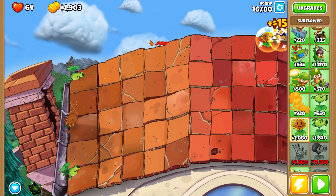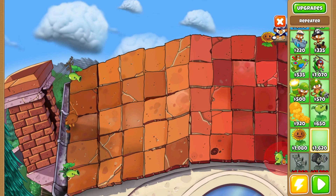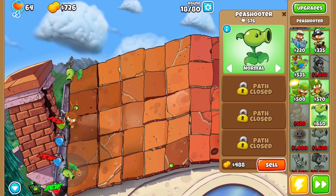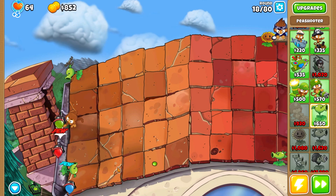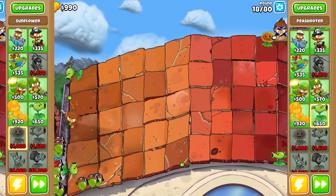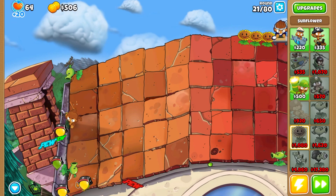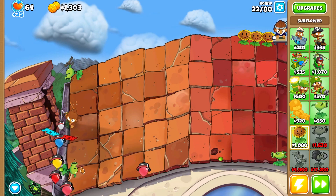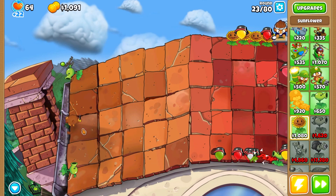Since the defense is leaking quite a bit, I'm gonna go ahead and get the Repeater. It shoots peas at the balloons at double the speed of the normal Peashooter and deals double damage. Let's throw him back right here — yeah, you can see him just going. I'll manually aim the Repeater at the front. This guy is good! The Repeater is pretty solid, I will admit.